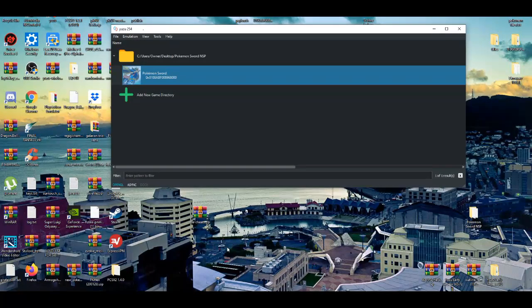In today's video I'm going to show you guys the best settings for you guys to play Pokemon Sword and Shield on the PC for the Yuzu emulator. This is basically an update video to the previous video I made, but since Pokemon Sword and Shield is considerably at a fully playable state on the Yuzu emulator, there's a couple more things that you guys can add to improve your performance while playing this game on PC.